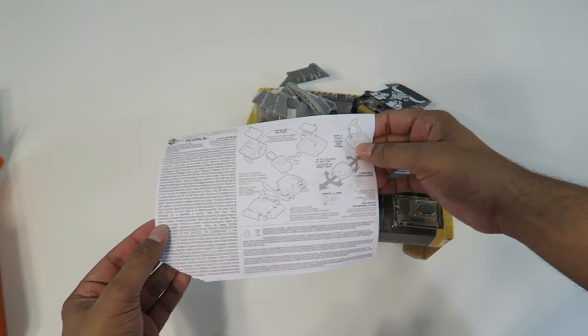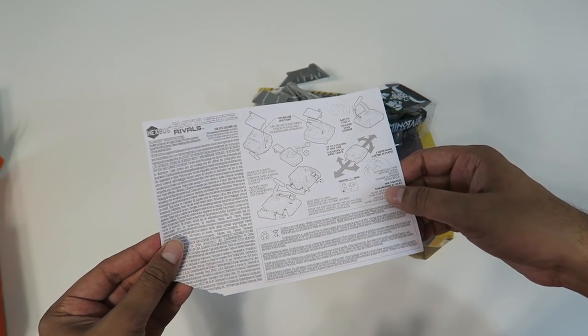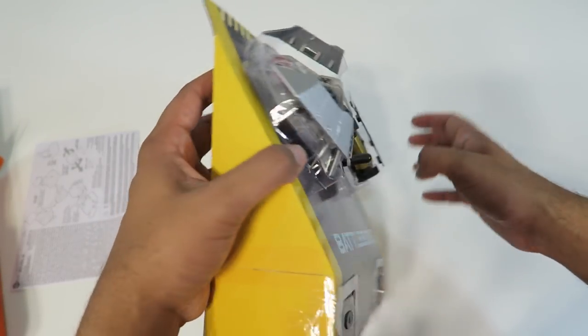On the back here we have a little instruction manual explaining how to put the parts on the actual robot as well as turning them on and basic functions. These here are the robots themselves, so let's go ahead and take them out and take a closer look.